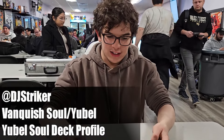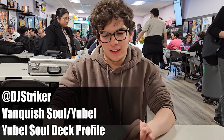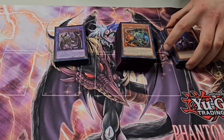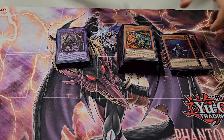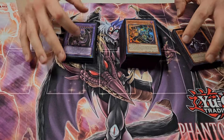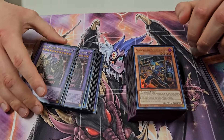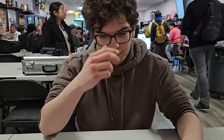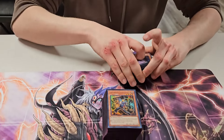The deck is called Banquish Soul U-Bell. I did my first day really playing it in this specific version. I've been testing the deck a lot on EDO Pro for like the past month or so since I got Banquish Soul. I think this is my favorite version of Banquish Soul — I don't know if it's the best, I just prefer it. Let's get into this list.